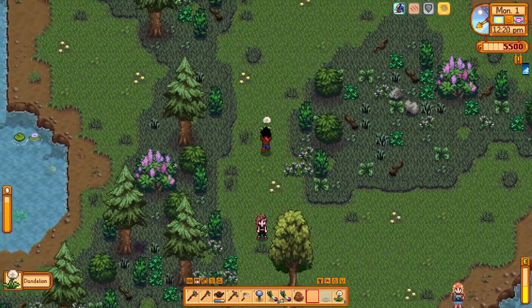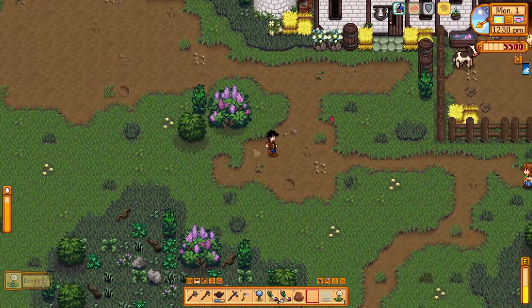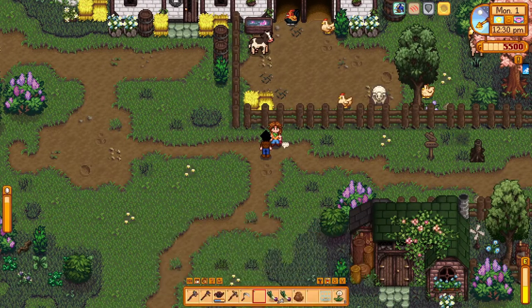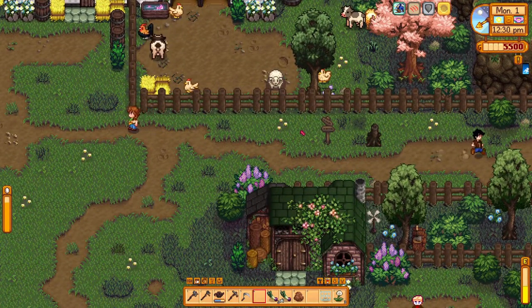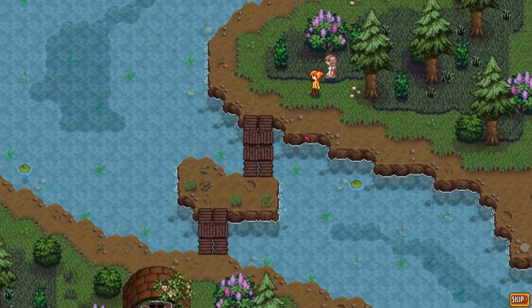We need to go see Pierre. Oh, there's Marnie - 'Thank you! Mayor Lewis told me you just arrived, I'm Marnie, nice to meet you.' I've got things to do so see you later. Wilford is down there too - let's go say hi. Just had to enter from a certain spot.